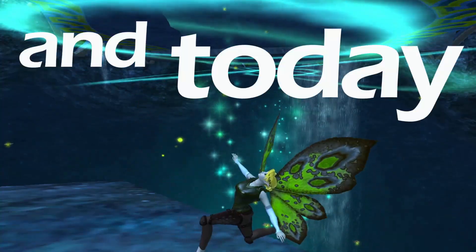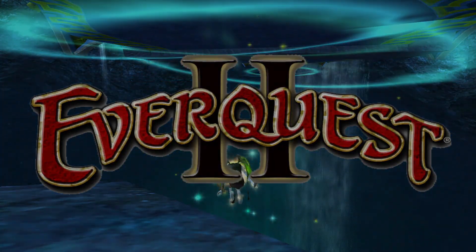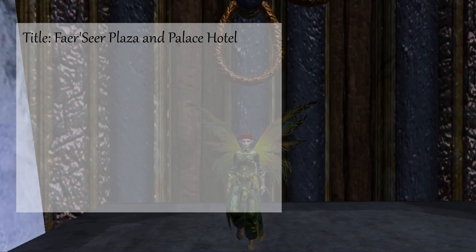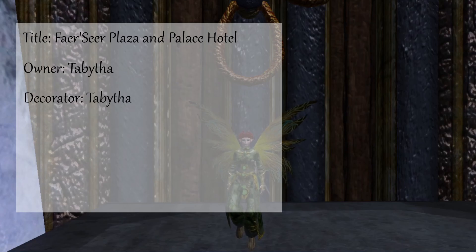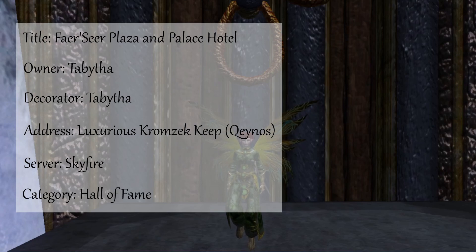Howdy, I'm Luna and today we're going to be exploring some art in EverQuest 2. Today's artwork is titled Fair Seer Plaza and Palace Hotel. The owner and decorator is Tabitha. Its address is a luxurious Chromzec Keep on the Keynote side, located on the Skyfire server, and you can currently find it under the Hall of Fame on the leaderboards.